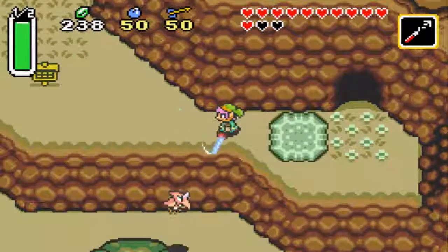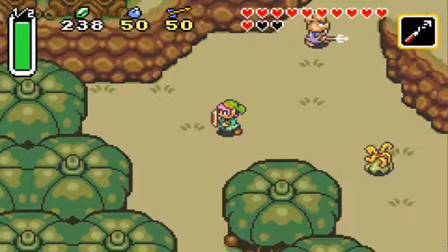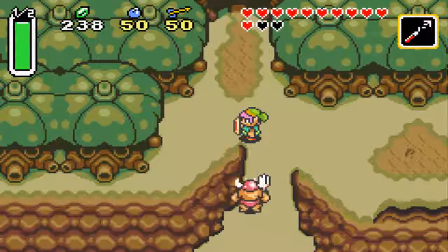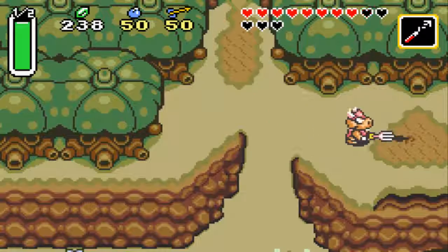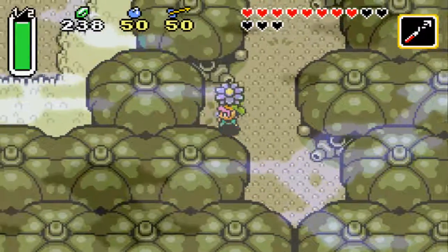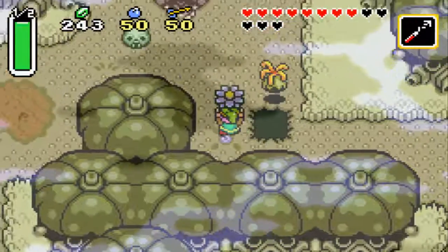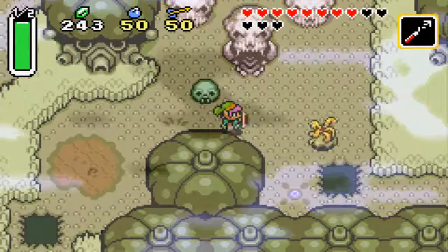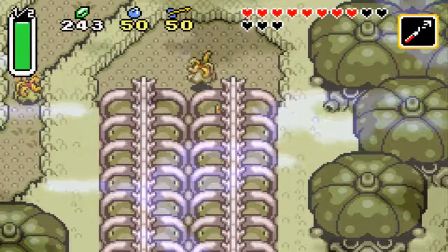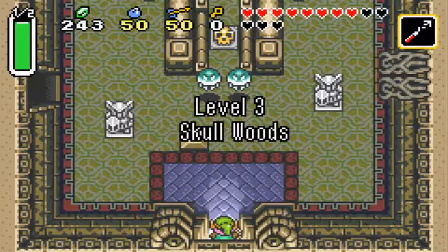Now that we're done with that, we can head to the third dungeon of the game — it's right up through here. We just need to take care of a few enemies. This dungeon is unique: you can do it in practically any order you want. We're gonna start out the way where it shows the actual name of the dungeon, because I think there's only one time it does that. If you enter through here, welcome to the Skull Woods.